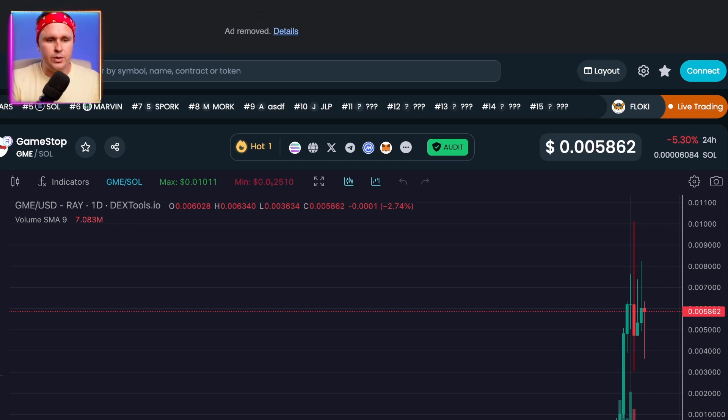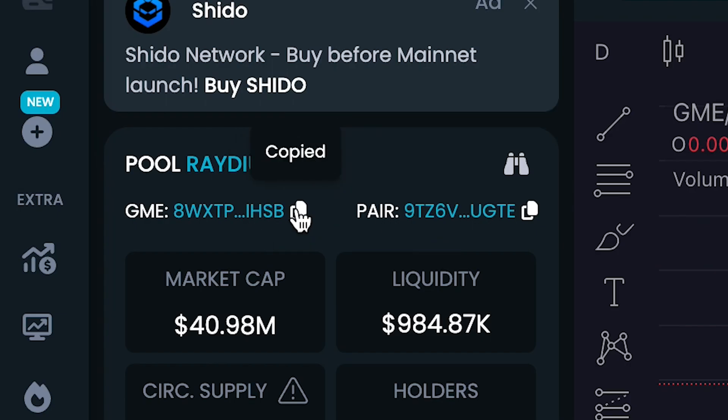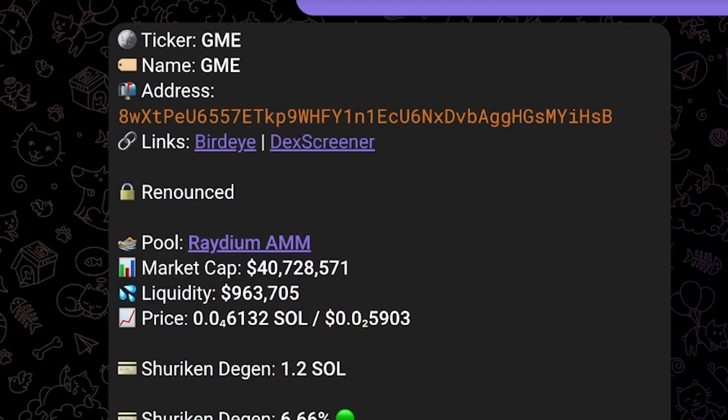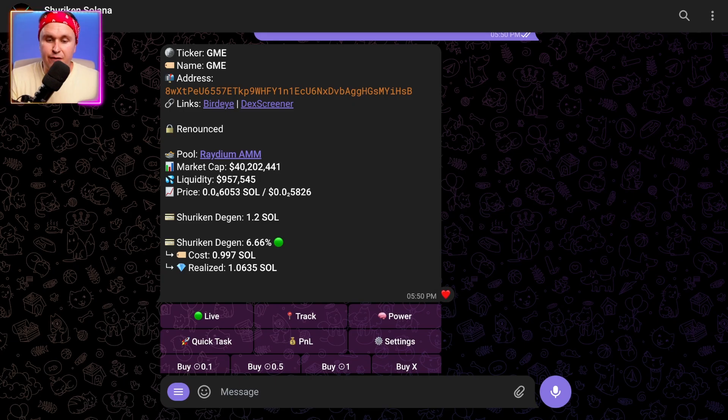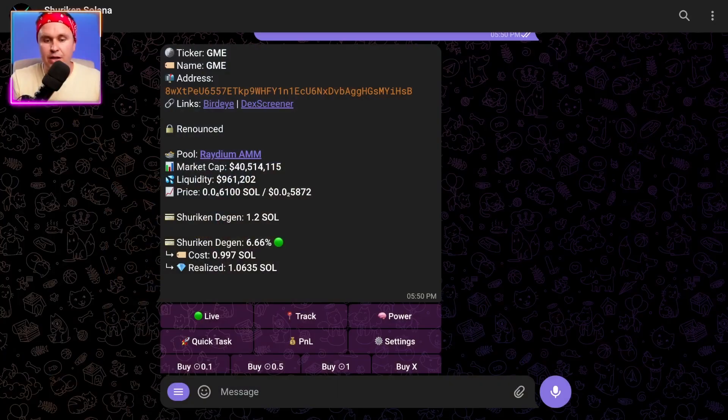When it comes to trading itself, it's very, very simple. Over on Dextools, we can see that GME is right up top — it's one of the hot pairs. So I'm going to copy the address, head back to the Telegram bot, hit paste and enter. It basically gives you all the details — the ticker, address, market cap, liquidity, all of that. A feature I like is it also gives you your position over the entirety of the trade with the coin. You can see I've done some trading previously and I'm up 6.6% on GME.